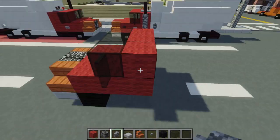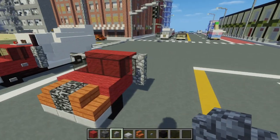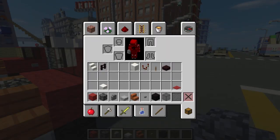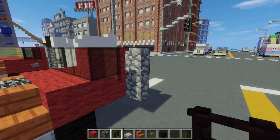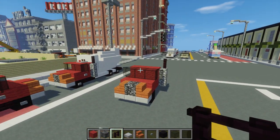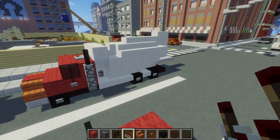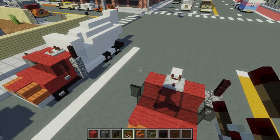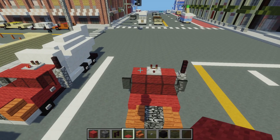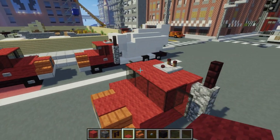Let's add this pipe thing — I'm not sure what it's called, a smokestack or exhaust, whatever. It's just two cobblestone walls on top of each other, and then let's put another brick fence on top. Next let's take a redstone comparator and add that on top just for the lights. Then let's take a red carpet and add that in this T-shape area and also on top of the window.